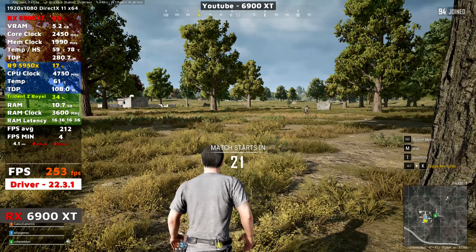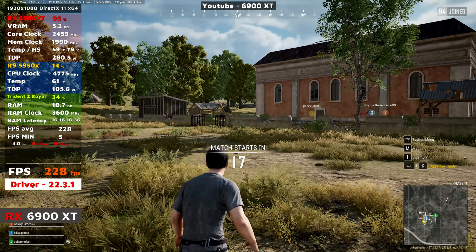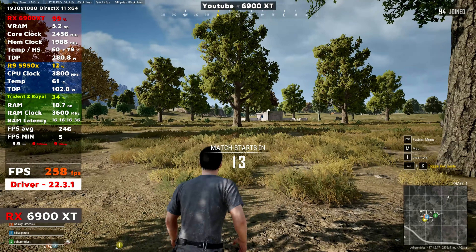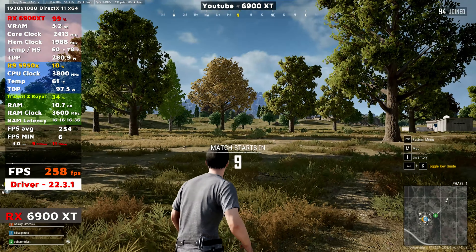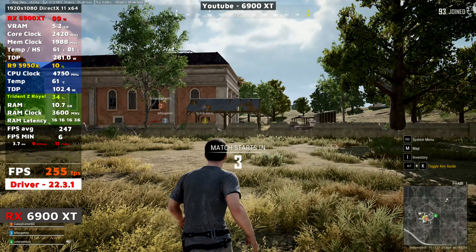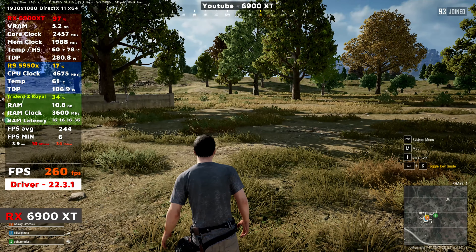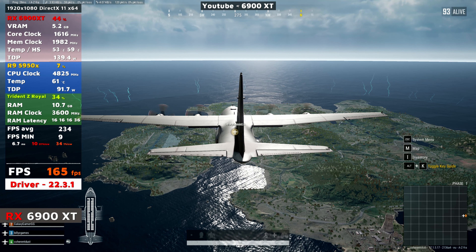Hello viewers, welcome back. We are on PlayerUnknown's Battlegrounds. Someone asked for a 1080p ultra settings gameplay, so that's what I will deliver. As you can see, we're playing at DirectX 11. We're just going to load in. It's a bit of stuttering as you can see, which is good — just get that out of the way. I prefer DirectX 11 over the other options just because it's smoother. The frame rates are not much different on my PC, so that's what I'm going to stick with.